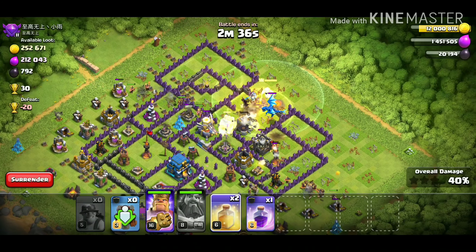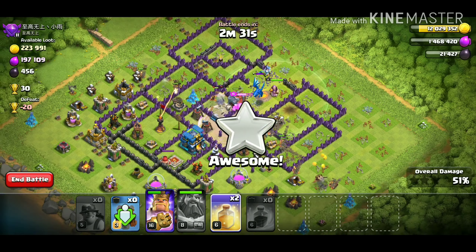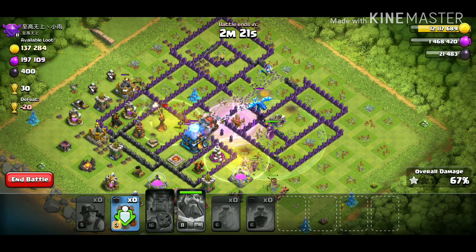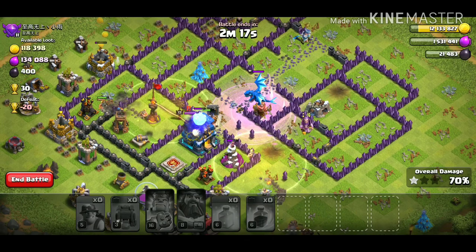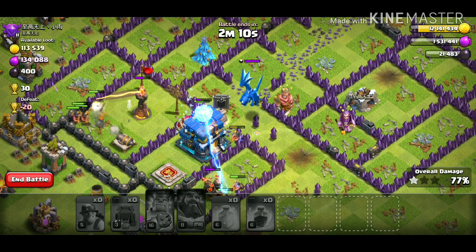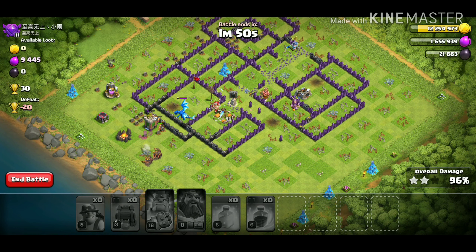We're dropping a heal spell here to help with that electric dragon, popping the warden's ability, and raging up. We drop another heal spell and the king goes down — not a big deal. The wall wrecker pops open so the PEKKA and giant should hit the Town Hall, but that electric dragon is causing trouble. The PEKKA barely made it out alive, and we still have quite a few miners up!